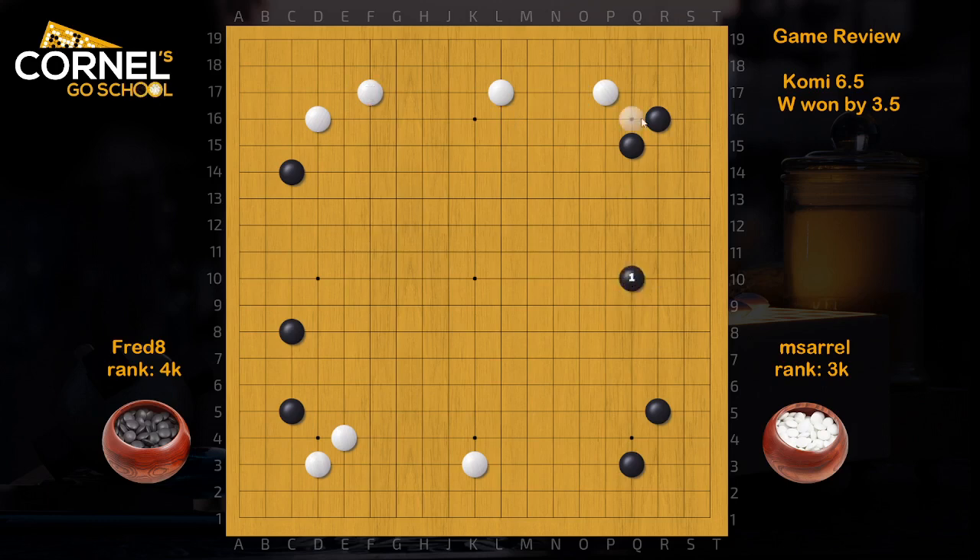Now, when you play a move like Q10 to connect the right side, White might just go N3, and then you can put pressure at O16 to increase the moyo and come towards the center. So this could be an option for Black in Fuseki to focus on the moyo.